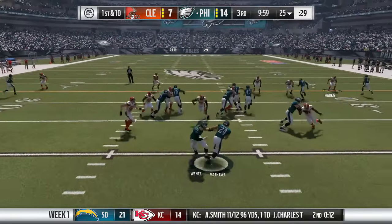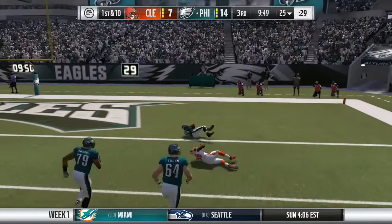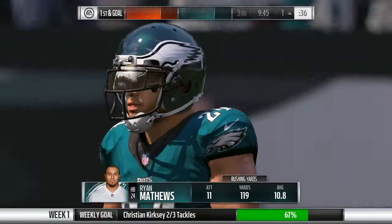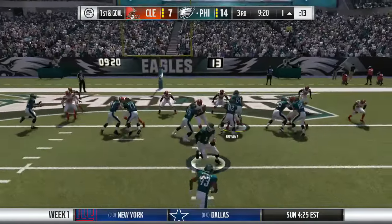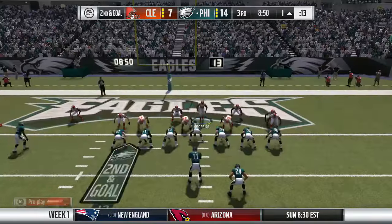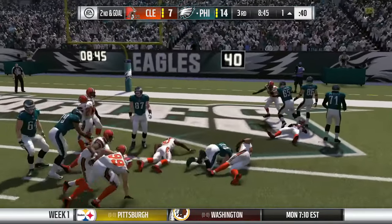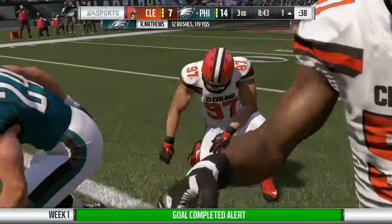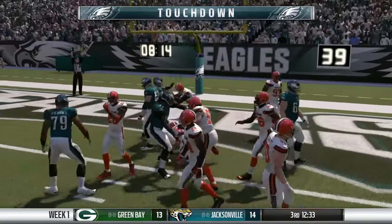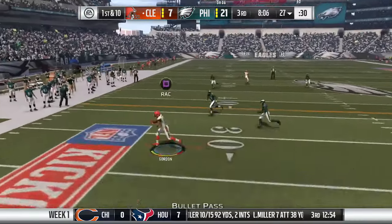In the second half, the Eagles have the ball. Ryan Matthews gets a handoff with good blocking and goes down the field, getting tackled at the one-yard line — a huge run. That puts them in first and goal. Darren Sproles gets stuffed at the one on first down. Ryan Matthews gets stuffed behind the line on second down. On third and goal at the one, Darren Sproles finally punches it in for the touchdown. It's now 21-7.